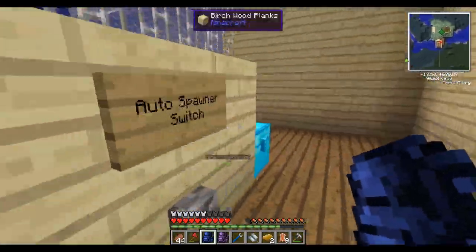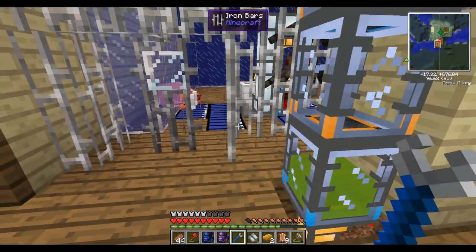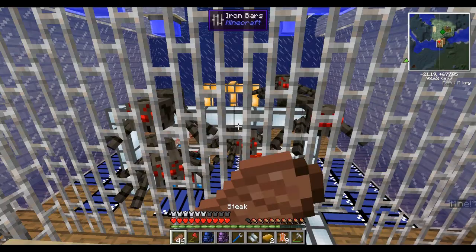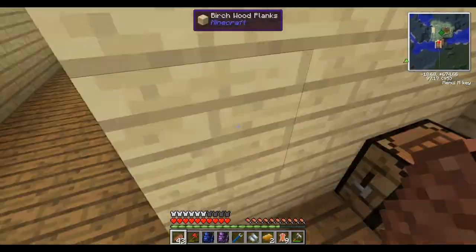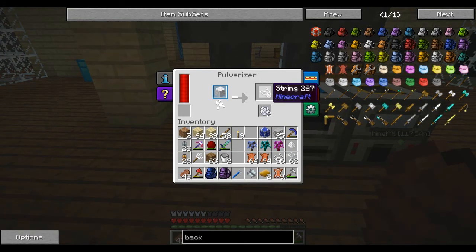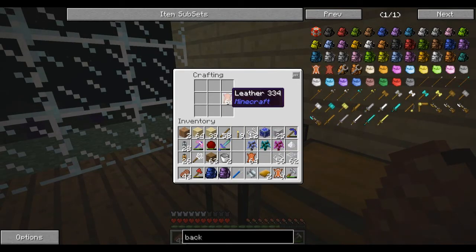I captured some sheep with a safari net and now I've got that auto-spawning. You can actually take the wool, put it in the pulverizer, and the pulverizer will actually turn one wool into four string — and apparently bone meal too. So I get more out of it. So I can make a couple more backpacks.